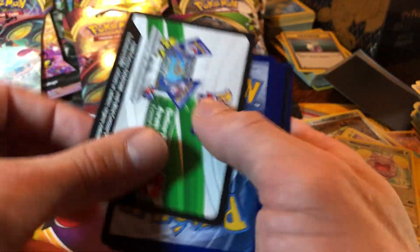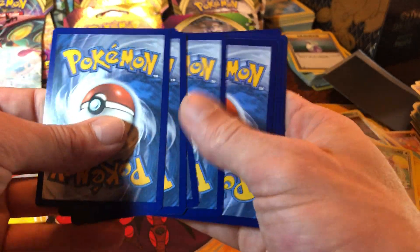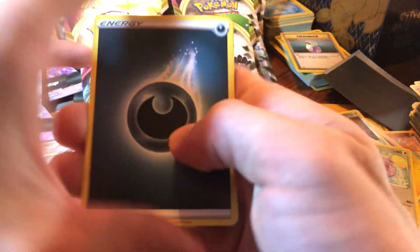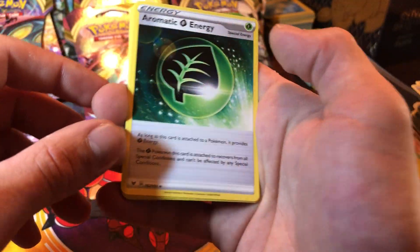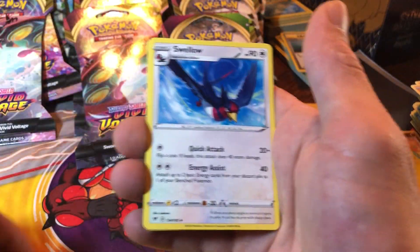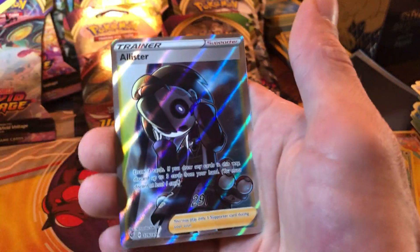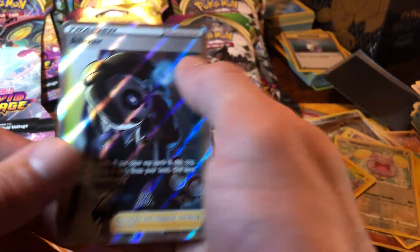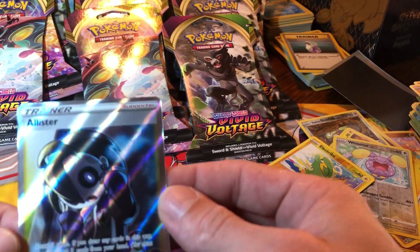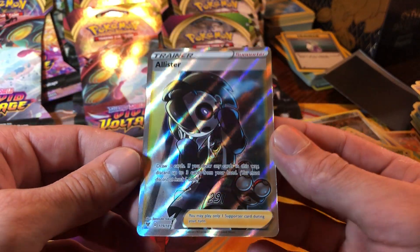White code card, here we go. Dark energy, Aromatic energy - do you need that? Yeah, take it - actually no, we need the reverse one. Swellow, Glameow, Cottonee, Arrokuda, Nickit, Pikipek, reverse Girafarig, and an Allister full art - we need that!